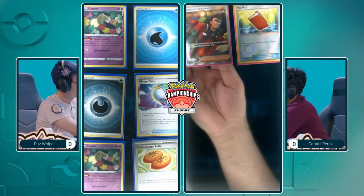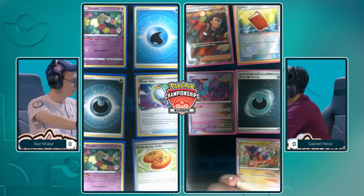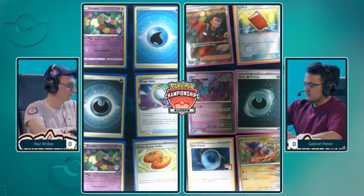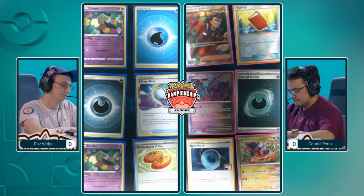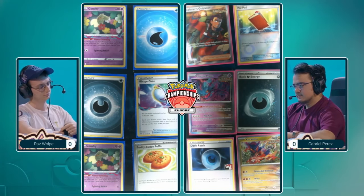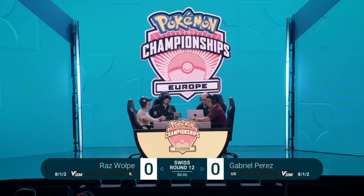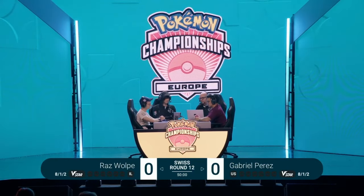Now we'll get started here and see what's in the prize cards. For the Ancient Box, a lot of Ancient Pokémon and Ancient cards, so either Earthen Vessel supporters or that Ancient Booster Energy Capsule can reduce the damage output. But for the most part, these prize cards — the 2 Comfey could be a bit of a problem, maybe setting up early on, but outside of that, fairly normal. If they start going down quite quickly, it can be a little bit detrimental to Raz's game plan going forward.